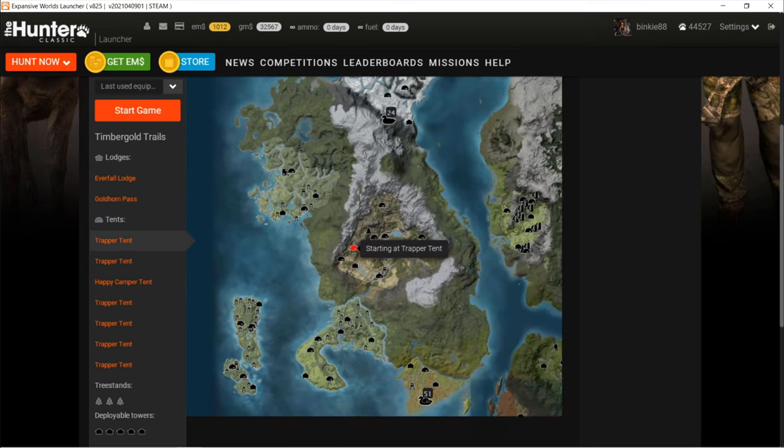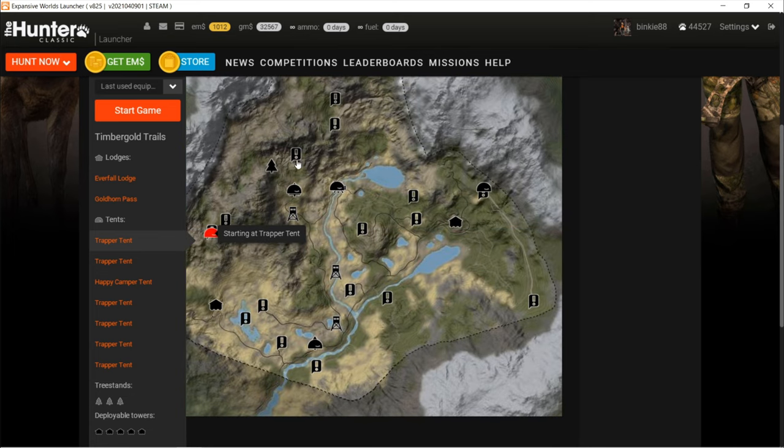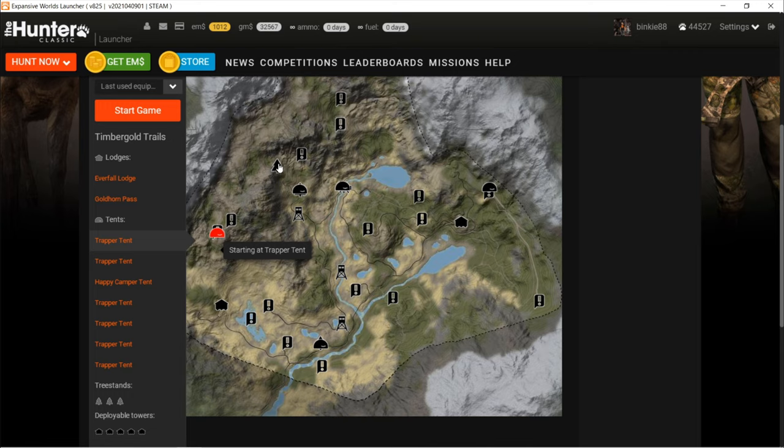Porcupine Ridge — that's right there, actually very close to where my first tree stand at the end of the tunnel is. What I'll probably do is start here, go through the tunnel, see if I can get a puma there, go to Porcupine Ridge, and then probably go to these other spots — those are also good puma locations. Let's go there.